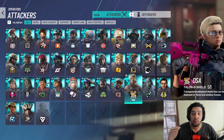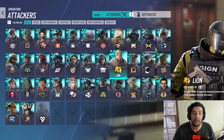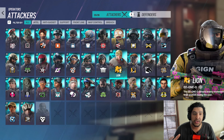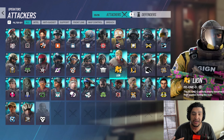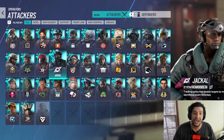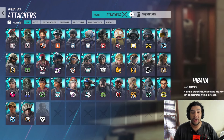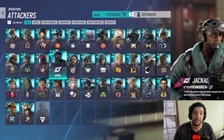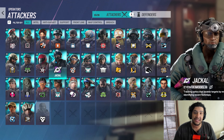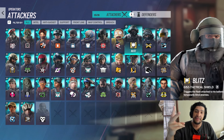When should you play global operators like Lion or Dokkaebi? They are broken. Global operators hit one button and affect the entire map — the other team can't do anything about it; they just get forced back to site. Jackal is another global op, which is why he gets banned the most — getting scanned all the way back to site is frustrating and you can't expand. Play Jackal when you have great gun skill, confidence to clear people, or you're in a stack. On Oregon, Coastline, and Border I solo-queue Jackal and make all the roamers go back to site. IQ you're only playing on Bank and Cafe — that's just my opinion.